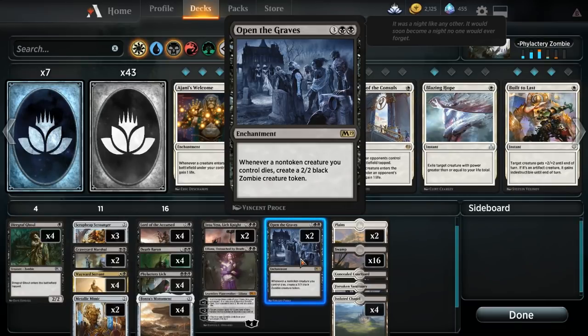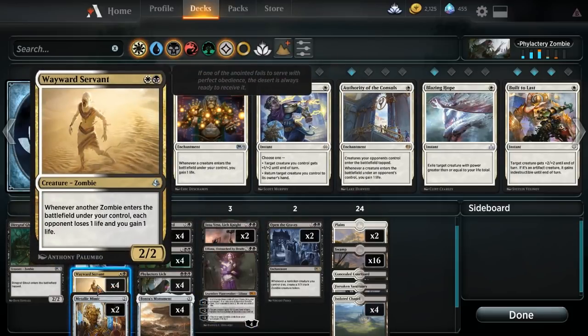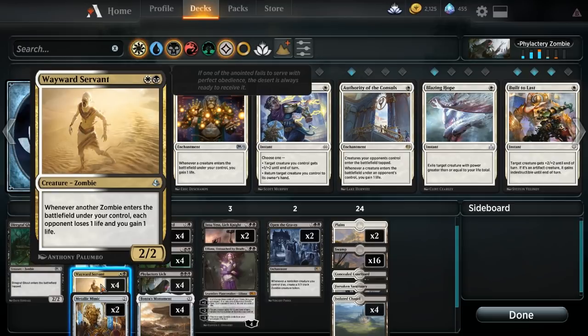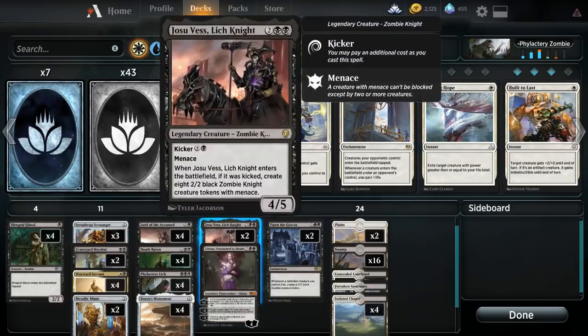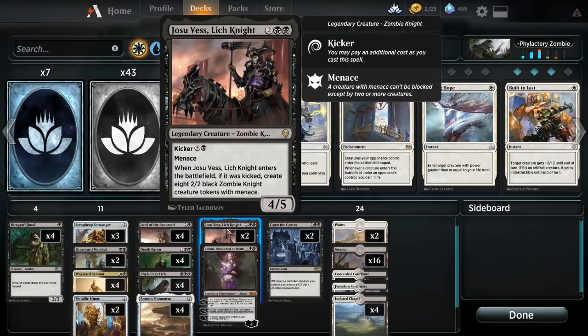Open the Graves: whenever a non-token creature you control dies, create a 2-2 black zombie creature. This lets us still ping in for quite a bit. You'll be swinging in pretty aggressively and have the Wayward Servant to save our bacon a little bit. If we have multiple of these, it ends up being really powerful, especially with Bontu's Monument — we can end up draining 3 life for every single creature that we play. Liliana is also kind of just a way to finish off the game. Jace is ultimately a finisher, but really just because it's a 4-4 great zombie with menace — if you have lords out, it's a 6-7 with menace and death touch, and that's just really powerful.